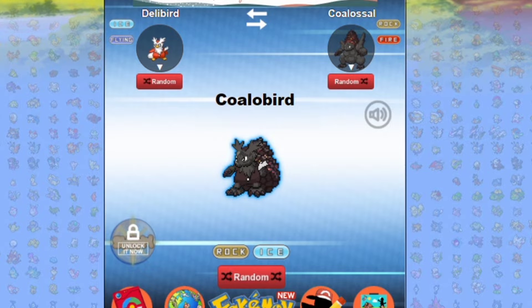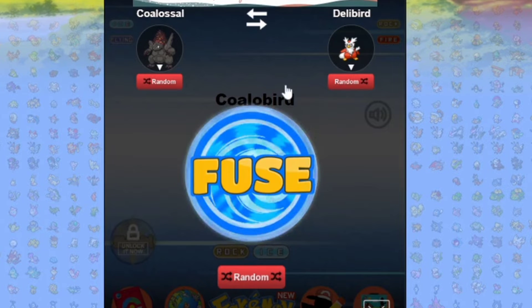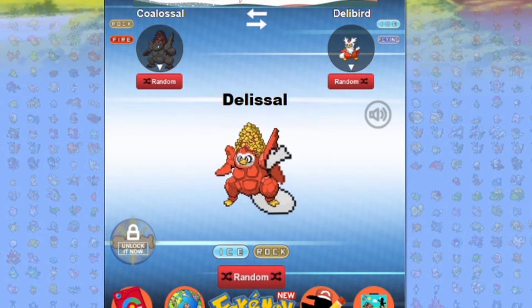A coal bird — this is what you're gonna get, a coal bird, if you are bad in the Pokemon world. We're gonna swap them to see what they look like as a Delibird-Coalossal. Oh my god, that's a hefty Delibird — that is a hefty, hefty boy.